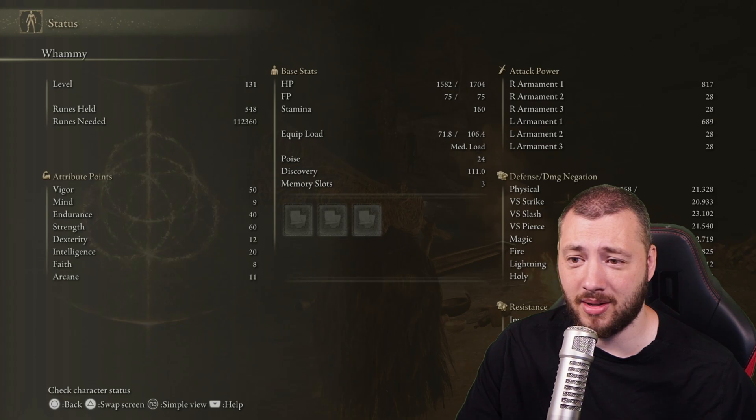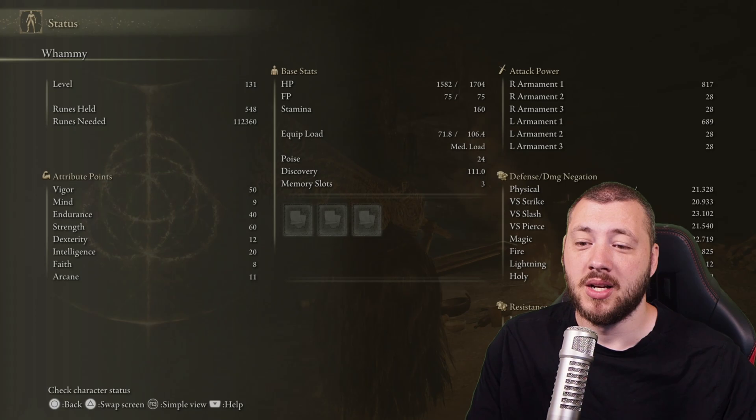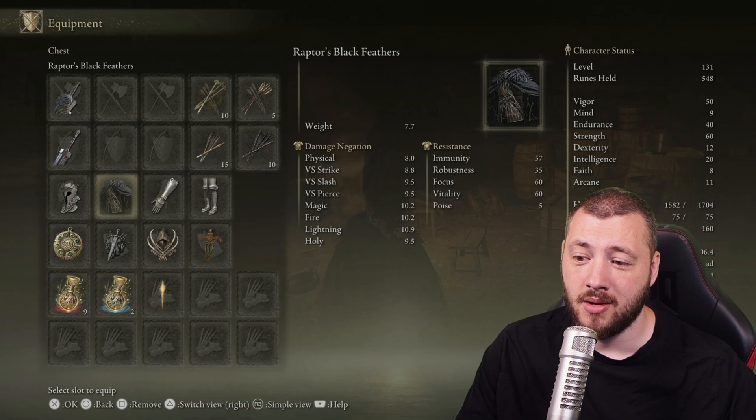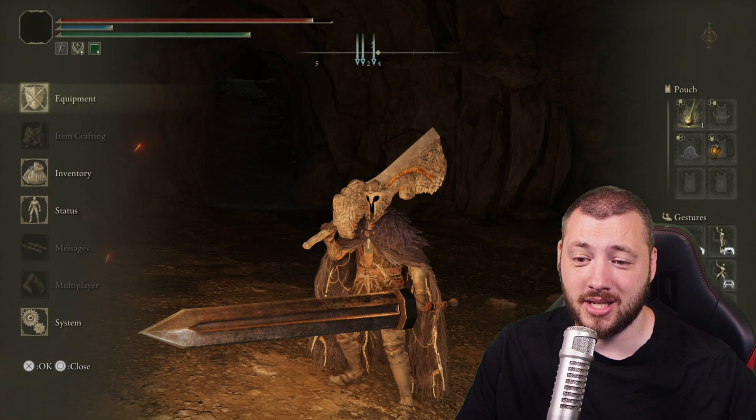But all in all, this would be my stat spread right now — I'm level 131, I've killed every single boss. In the end I was running around at 60 strength, 40 vigor, and 30 endurance roughly. The reason you push endurance further and further is that you're actually able to put on equipment at some point, because most of the time I've been running around just with the raptor's black feathers and that's it — but you kind of want to be looking better in the long run.